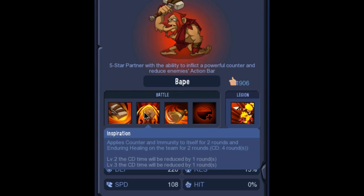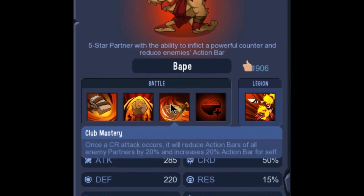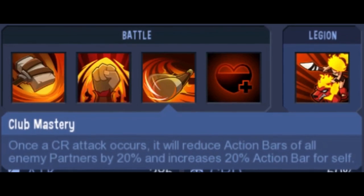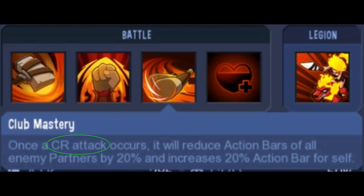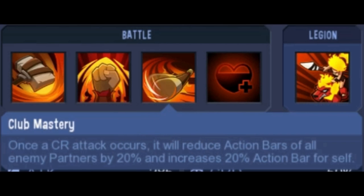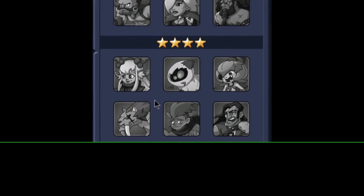Red has the same — he has Bash and he has Inspiration. So the first two abilities are the same, meaning Red is going to have that powerful Retaliation attack. And here's where the critical rate thing comes in — it's Club Mastery. Once a critical rate attack occurs, it will reduce the action bar for the enemy and increase the action bar for himself. So basically that's a 20% speed buff for him and a nerf for the other team — and that affects the whole team. Red is going to be a really strong hero. From five to six star, the five-star was like 5,000 hit points, going up to 7,000 hit points for Red — such a pretty big boost between five and six star. Tough hero.